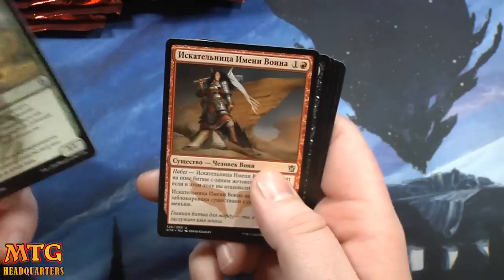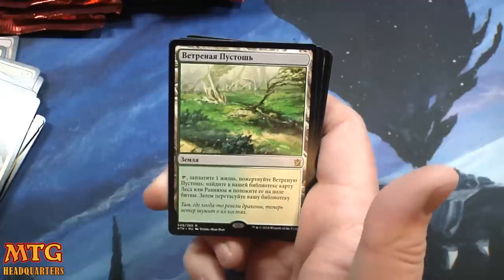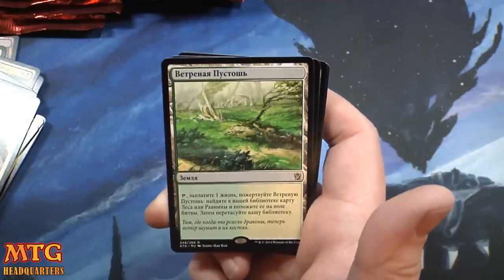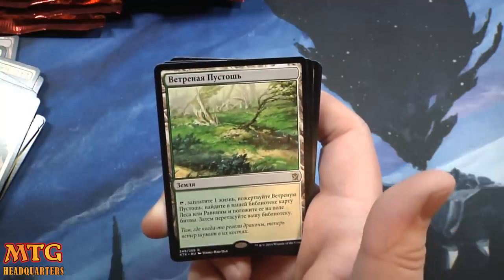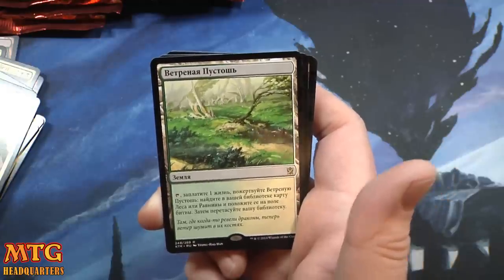Temur Charger, War Name Aspirant — I feel like I opened this exact pack before. And a fetchland — gosh, why can't I think of this one? It escapes me right now. The white-green fetchland — Windswept Heath, that's what it is.